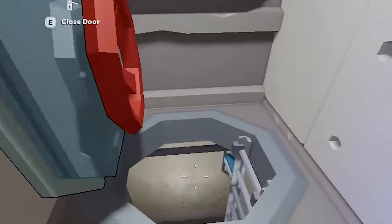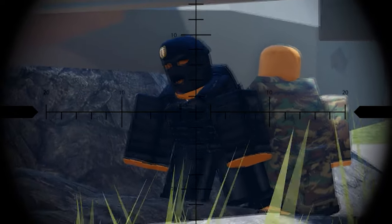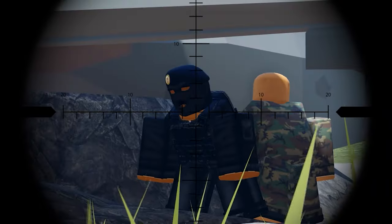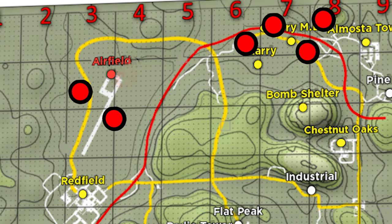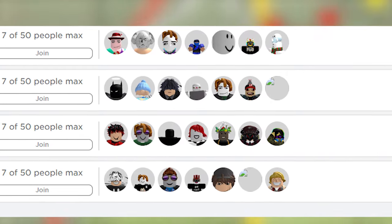If we wanted to open a Bomb Shelter, we were going to first need a black floppy disk, but there were only two possibilities of getting it. Option 1: we kill a player and get really lucky. Option 2: we find it naturally, which is highly unlikely because the zombie that drops the floppy disk only has a 1 in 1000 chance of spawning.